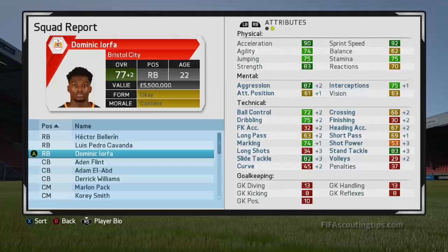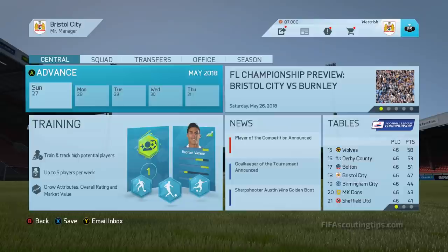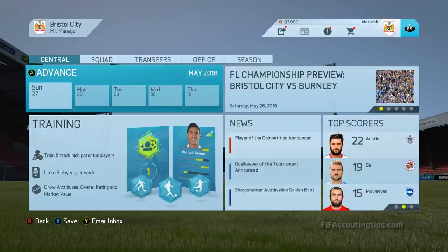So that is it for my look at the best cheap high potential right backs in FIFA 16. Make sure you check out the full article on FIFAScoutingTips.com — that will have all players who have a minimum potential of 80 and a maximum overall of 75, not just my recommendations, so make sure you have a look at that to see if you can find yourself a good player.